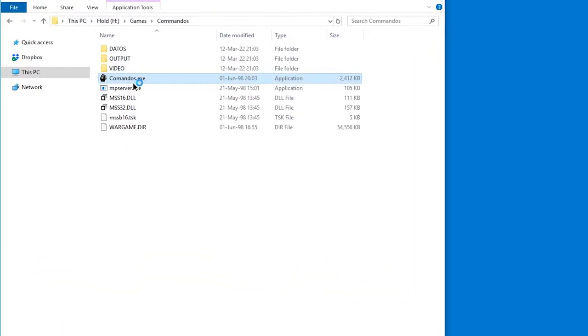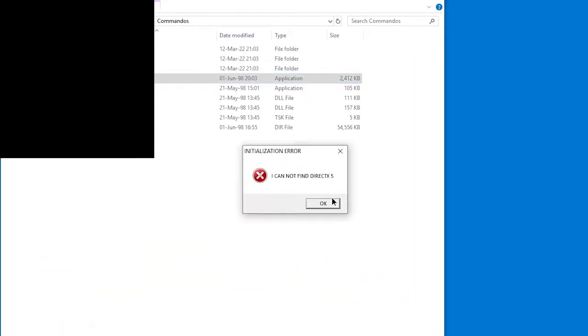So you have Commandos, and if you try to run it, you get this error which says DirectX 5 not found. I cannot find DirectX 5.